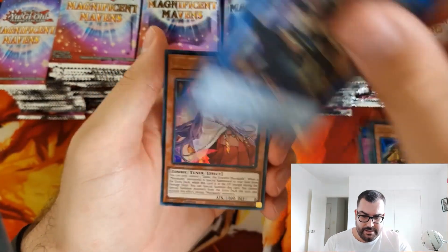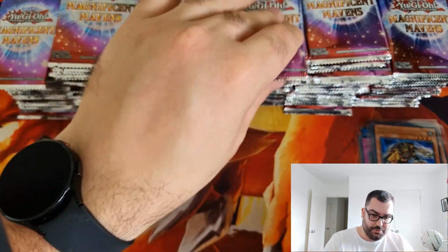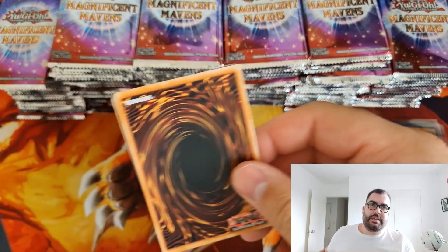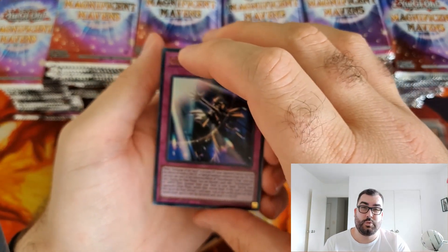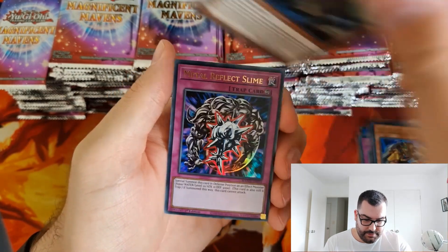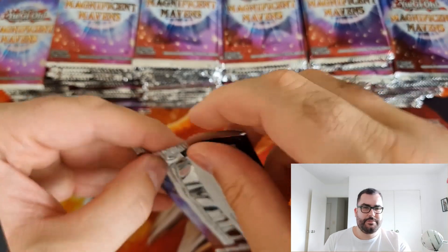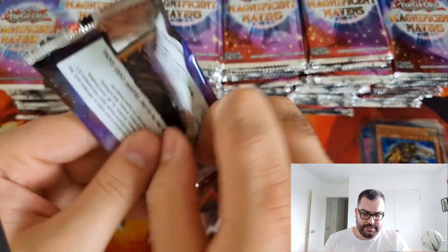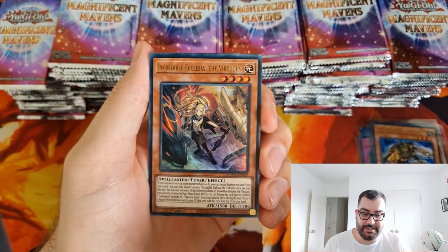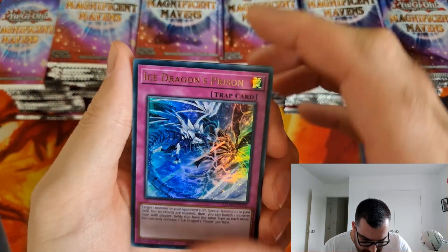Another Sky Striker token. We got Zeke, we got Ducky, we got Hero Lives, Goes and Match — also a needed reprint because the foil versions of those were like 18 US dollars maybe. Gravekeepers Trap, Number 93 Utopia Kaiser, Sword Soul Strife, Metal Reflex Slime, and a Hero Lives. The Gravekeepers Trap might be worth something actually so I might start sleeving those up. Incredible Ecclesia the Virtuous — that's a really nice reprint — and Ice Dragon's Prison.